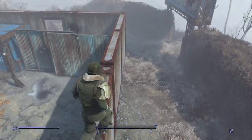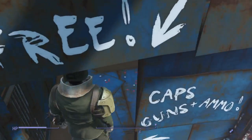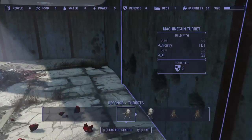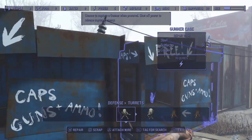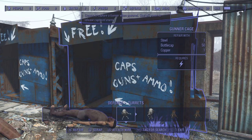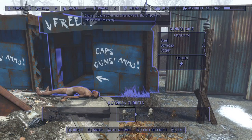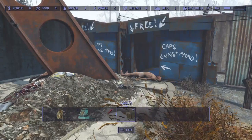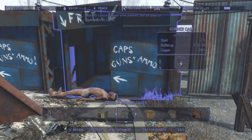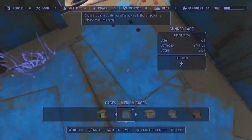For people that have the Workshop DLC, there's a quick easy way to make caps. The way you do it is basically with gunners — it could be raiders but I advise gunners because gunners give a lot of good stuff. You want to go build cages — as many cages as you want.